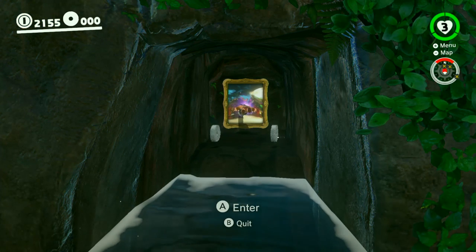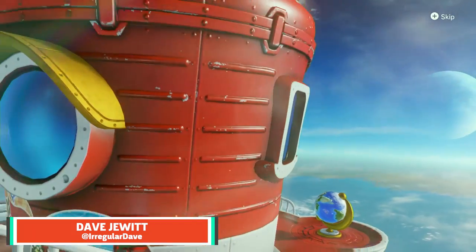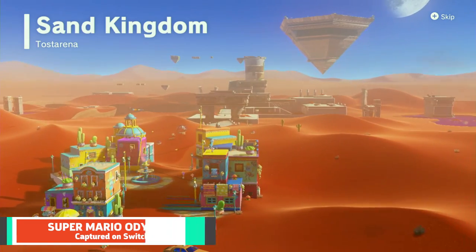Hidden in the world of Super Mario Odyssey are war paintings that will take you to secret locations in other kingdoms and reward you with a power moon. If you're going after all the moons, you'll need to find all 10. Before we get started, I will warn you: steer clear of this video until you finish the game if you don't want any spoilers for future kingdoms or costumes.